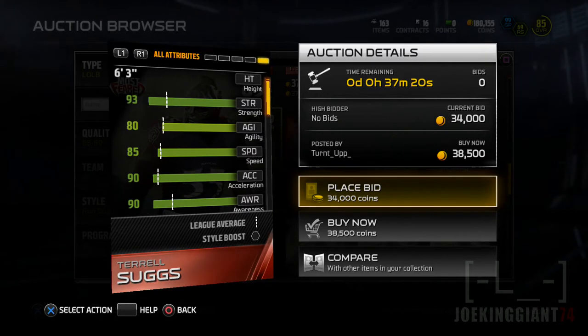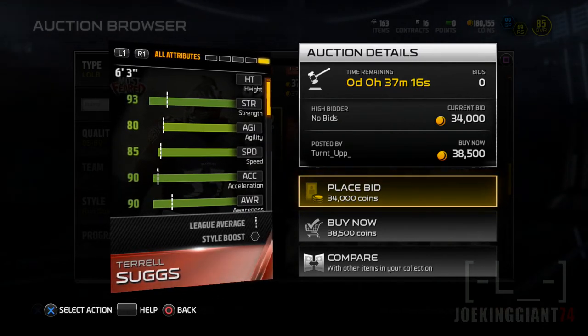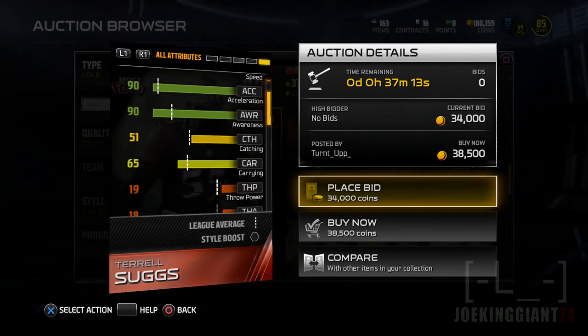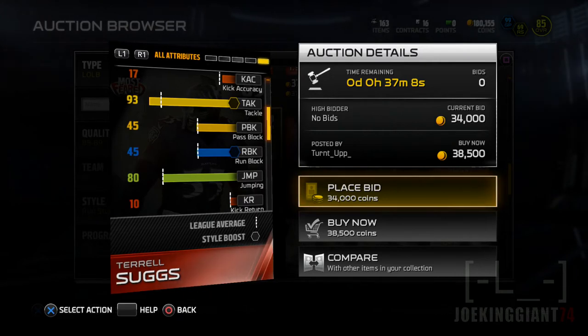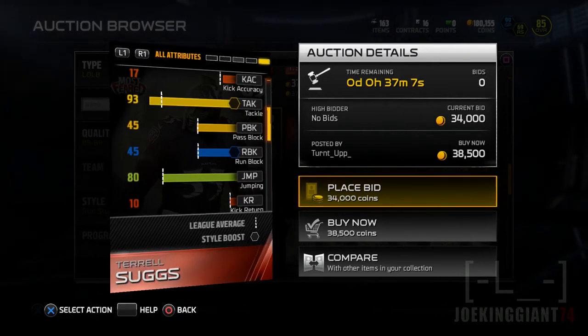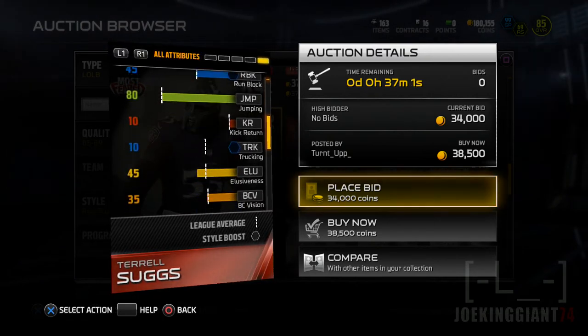He does have a good amount of speed. As you can see, he has 90 acceleration, so this guy's going to be like a torpedo launching out of there if he sees a run. Another skill that's pretty impressive is his tackling — he has 93 tackling, which means he's not going to be easily broken off if he catches you.